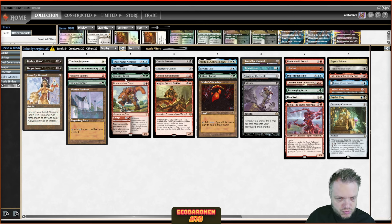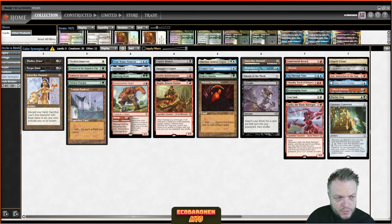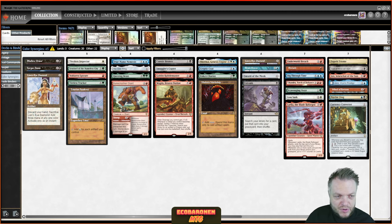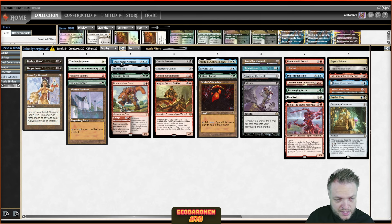The next synergy is more of a rules question. Bonecrusher Giant's Stomp says 'damage can't be prevented this turn,' so if you resolve it you can break through protection like the One Ring's protection or True-Name Nemesis's protection, because protection prevents damage. Questing Beast works similarly — combat damage dealt by creatures you control can't be prevented. So if you have Questing Beast, your opponent's True-Name doesn't provide protection, and it can also break through the One Ring's protection. This is a known interaction in Modern that we can incorporate in Vintage Cube as well.